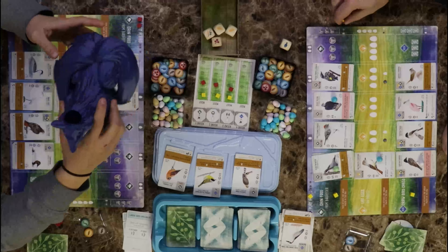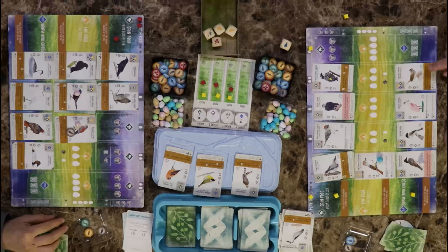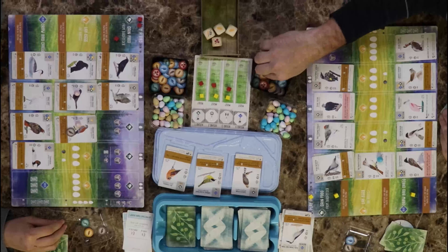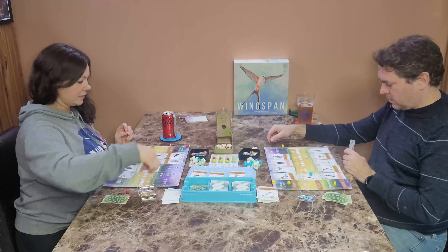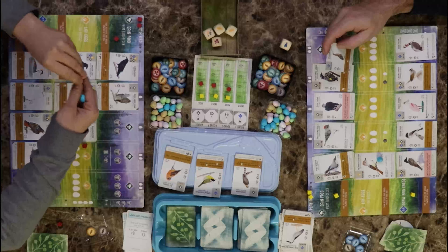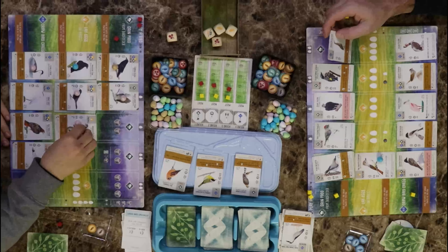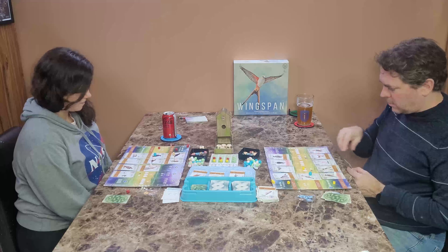I'm going to lay some eggs — three, and there's going to be one more anyway. Drawing bird cards — I get two. Roll dice, need fish. No fish — that was close. Draw one, if you do discard one at the end of your turn. I'll discard this one.